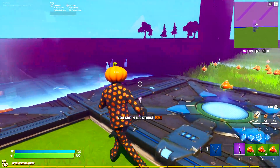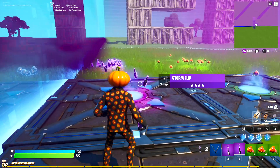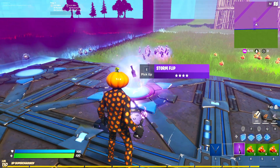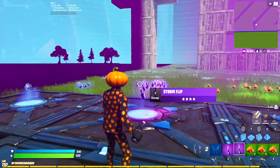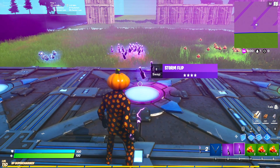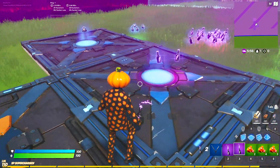All right, here we go — first storm flip thrown. This is my life now. It's kind of cozy in here, not gonna lie. We are now officially in the storm. I'm just gonna periodically throw storm flips every couple of seconds because I don't want to be in the storm at all.